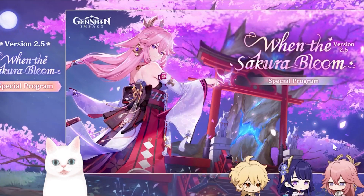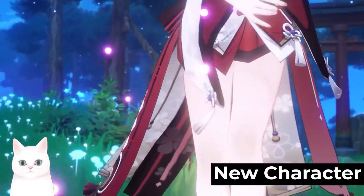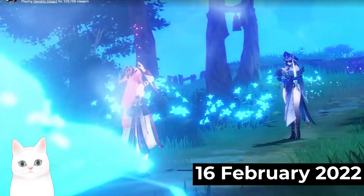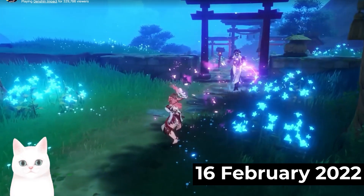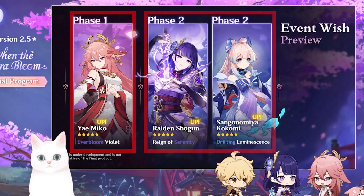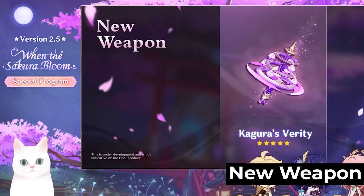This is the recap of the version 2.5 live stream. As expected, Yae Miko will come on the upcoming patch on February 16, 2022. She will be in the first half of the banner, rumored to be accompanied by Diona, Thoma, and Fischl. For the second half, it will be Raiden Shogun and Kokomi.